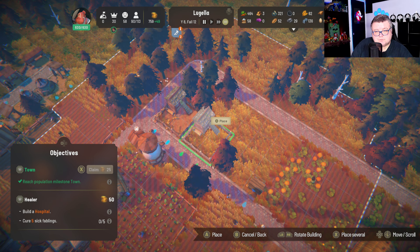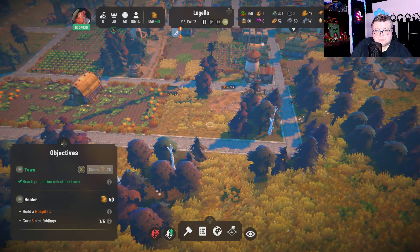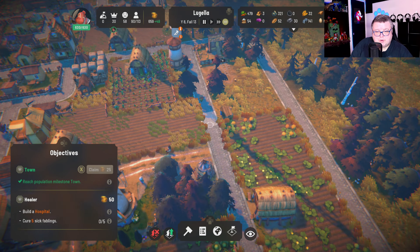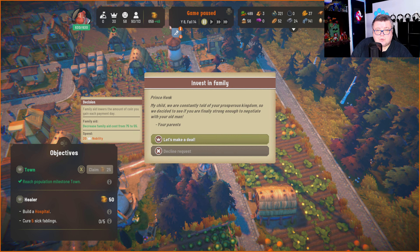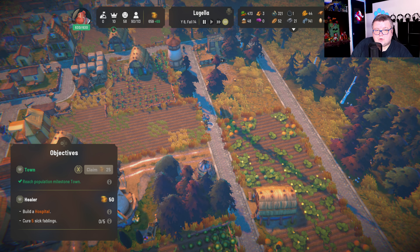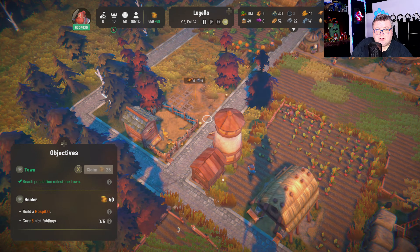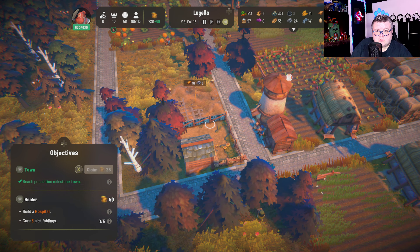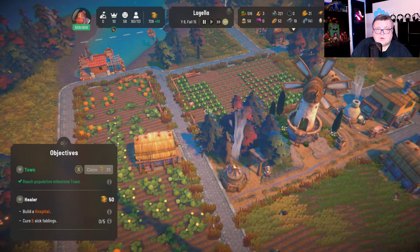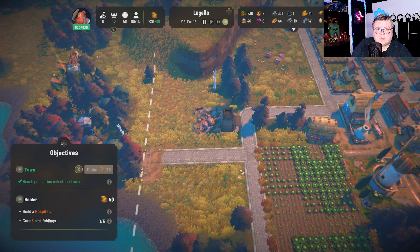Milestone reached! Oh my goodness, that's good. Large Chicken Coop unlocked. Blacksmith! Oh my goodness, that's good — that's the good stuff. Let's build a Chicken Coop and watch this.